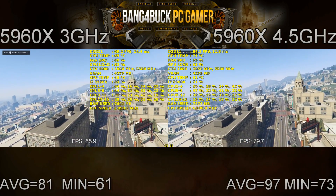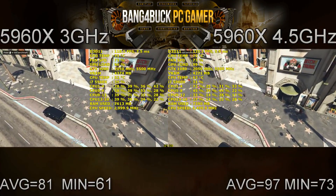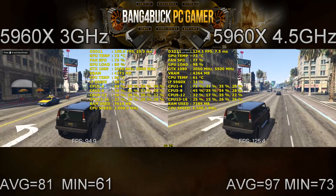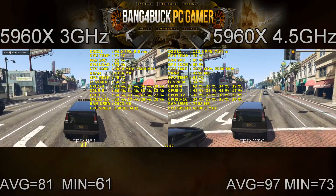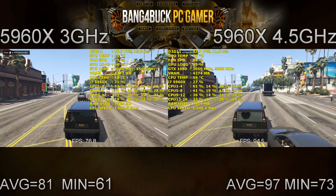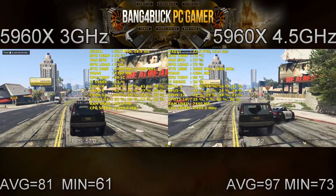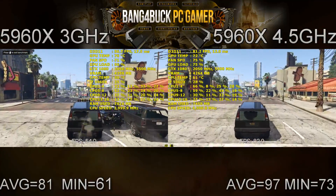Grand Theft Auto 5 is definitely one of the more CPU-demanding games out there, and you can see an increase of 16 frames per second on average and a minimum increase of 12 frames per second as well. Again, the GTX 1080 is suffering from a bottleneck because the i7-5960X at 3 GHz just can't keep up. This makes you wonder — with GPUs getting faster and faster, the next enthusiast-class graphics cards are really going to push every CPU if you're playing at 1080p. Hopefully those who play at higher resolutions won't have to worry too much.